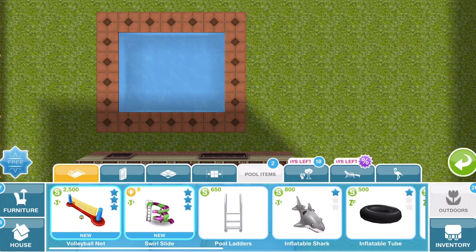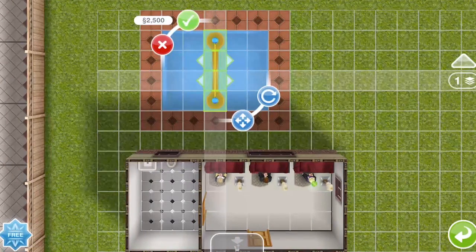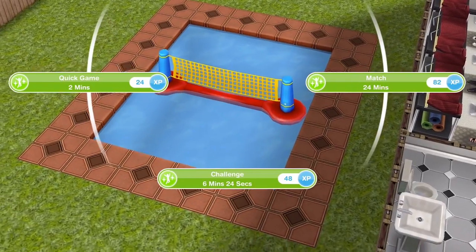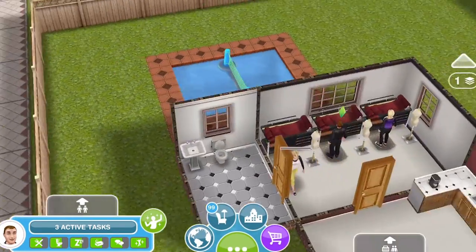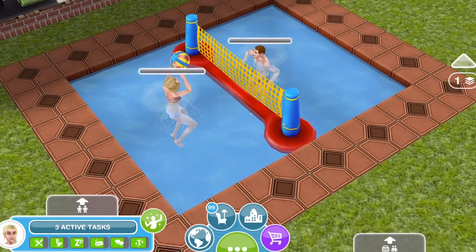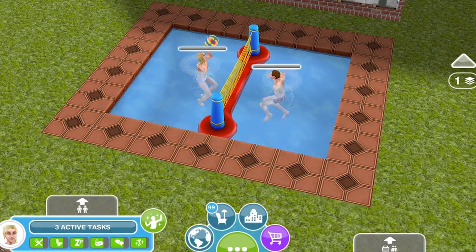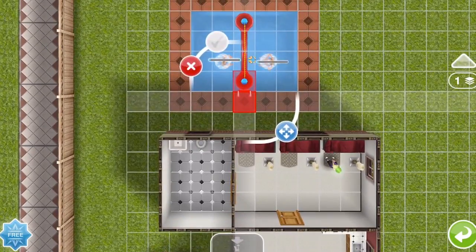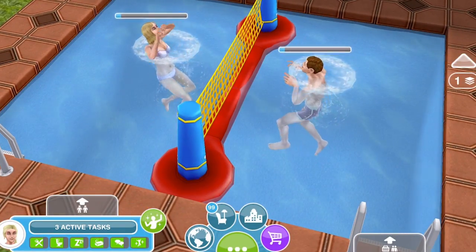Our limited-time prize is this volleyball net, which costs £2,500. Place it in your pool and your Sims can play volleyball with three options: quick game for two minutes, challenge for six minutes 24 seconds, and match for 24 hours. Two Sims can play volleyball at any one time. Also make sure to place ladders down in your pool items so your Sims can get out — otherwise they'll be stuck!